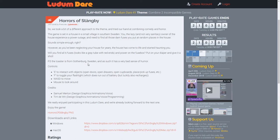P.S. The toaster is from Gothenburg, Sweden, and as such it has a very bad sense of humor. Alright, controls: E to interact, F to toggle your flashlight — sounds useful — which does run out of battery but also recharges. WASD to move, mouse to look around. Seems simple enough. Interesting that it apparently doesn't use the mouse buttons, or at least it's not mentioned.